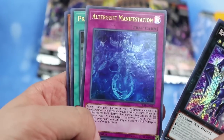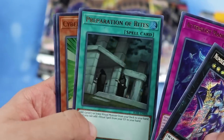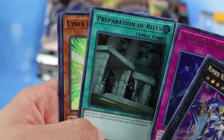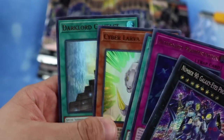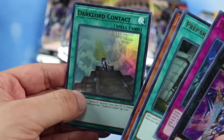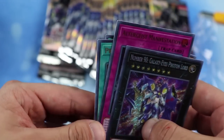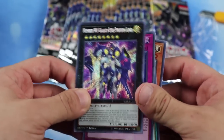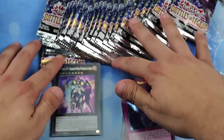There's one Altergeist Manifestation for the ultra, Preparation of Rites — can't really count how many times they've reprinted that card — Cyber Larva, and Dark Lord Contract. They did reprint a lot of Dark Lord cards, which is understandable since it's only been printed once. I'll separate the secrets and move things up a bit.